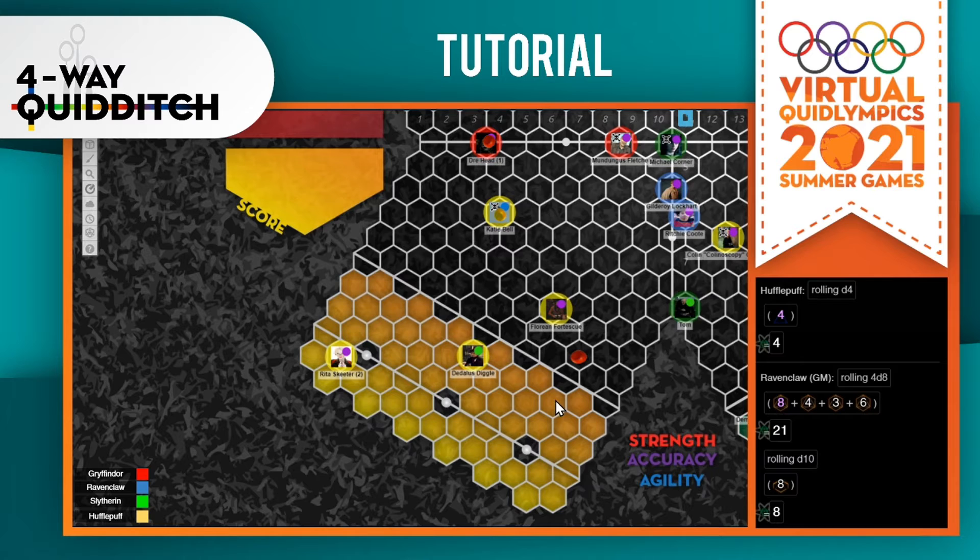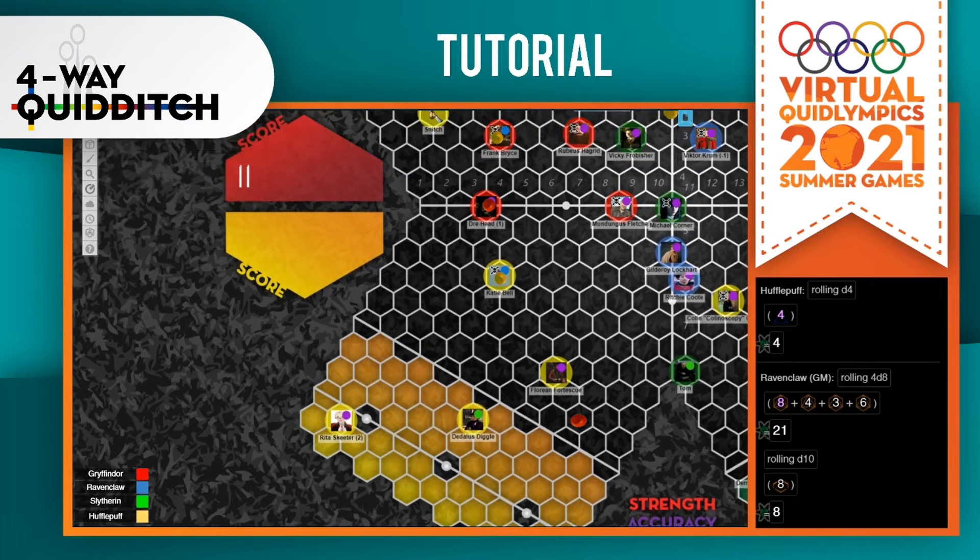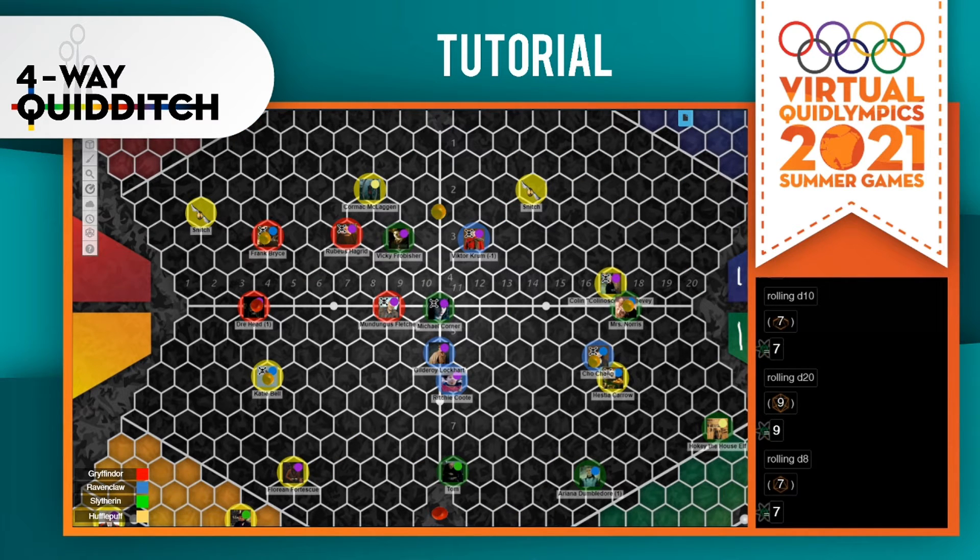Beaters are not affected by a goal being scored, so they do not have to move. Now, what about the ball? When there's a shot on hoops, regardless of whether it results in a successful goal or not, a d20 and a d8 will be rolled. This will determine the position that the quaffle will be placed — so for example, a 13 and a 6 would place it here.